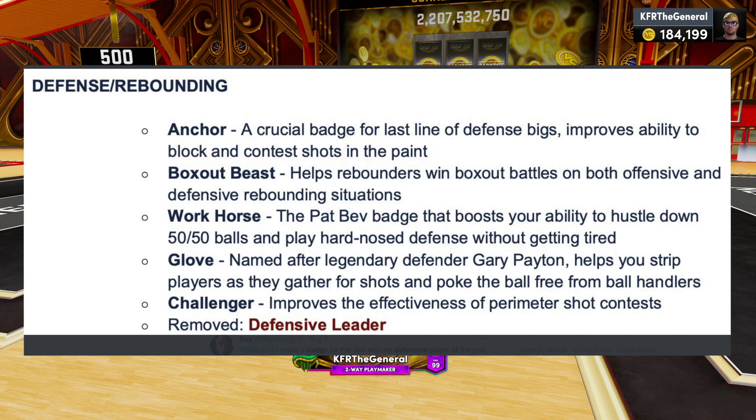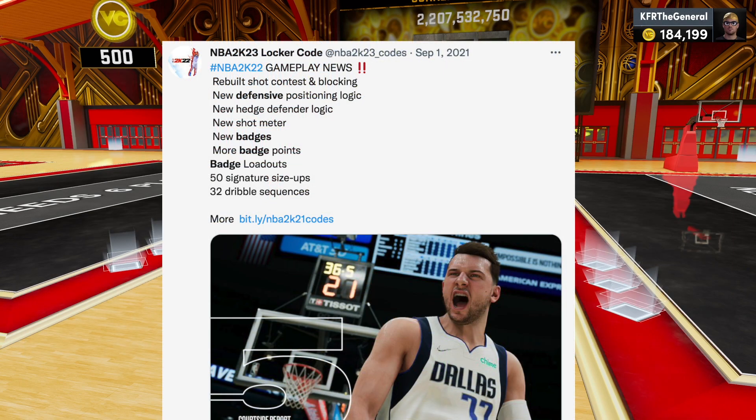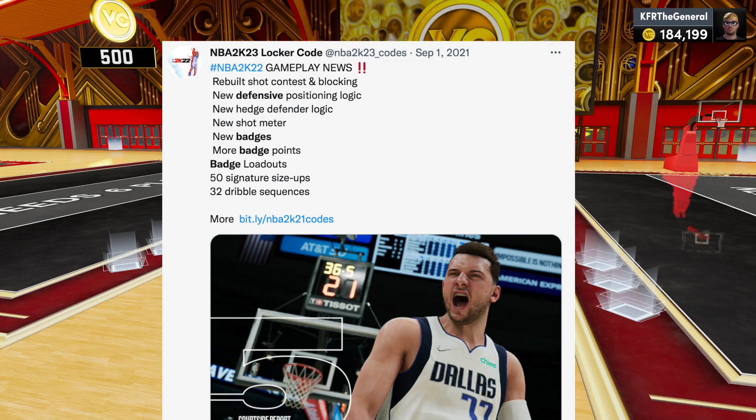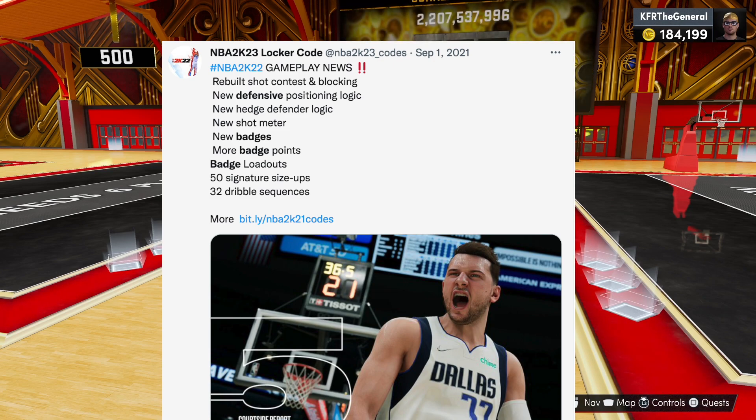Defensively, that badge is gone of course. Now, this is a tweet by NBA 2K23 locker codes or something, and it says there's rebuilt shot contesting and blocking, new defensive positioning logic, new hedge defender logic, new shot mechanics — but that's not really about defense — new badges for defense, and more badge points apparently. So I think there's a tier system where you have to have a certain amount of each tier to get a higher tier.